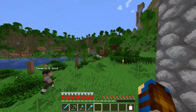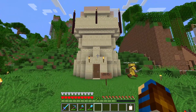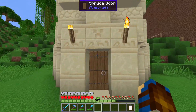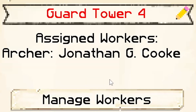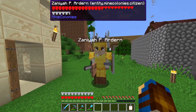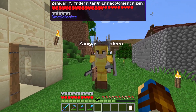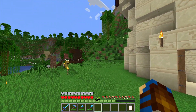So, most of the guard towers around the colony should be up to the level 3, if not level 4 mark by now. Like this Space Wars guard tower here, which is at level 4. So our guards and archers should be a little bit more competent combat-wise to help us out with the ocean monument here.